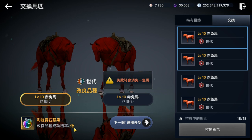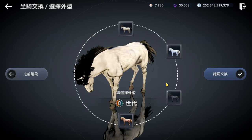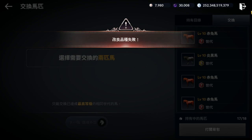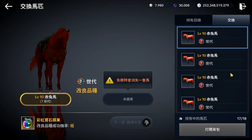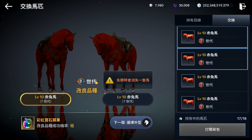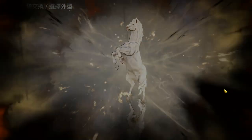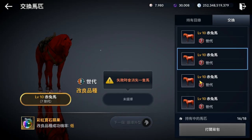You see here, it already tells you that it's slow — this word means slow. I'm just going to pick any of them. Previously, before I got my first Tier 8 horse, I think I failed at least 20 horses — 2-0. It's not easy. They are not kidding when they tell you the rate is low.